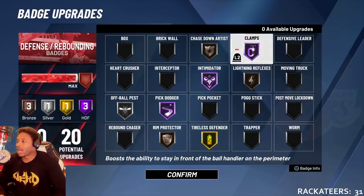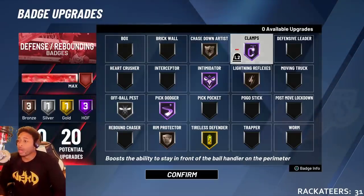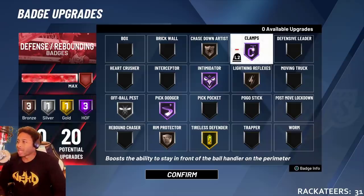My next badge is Clamps. I have Clamps on Hall of Fame, though you can actually get away with it on Gold — Hall of Fame is just OD, you really don't need it. I just couldn't find anywhere else to put it. I thought we were going to need Heart Crush because I thought takeover was going to be like it was last year, but it's not, so you don't even need it.